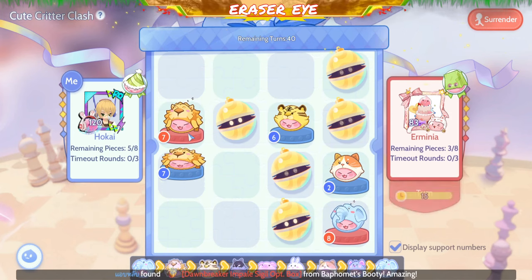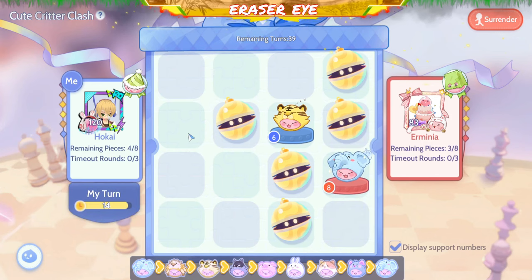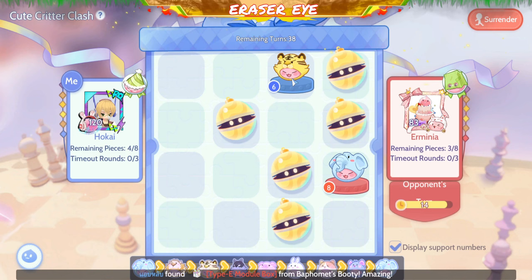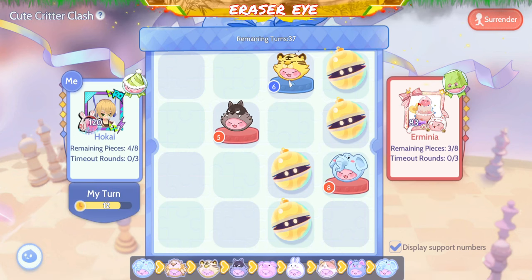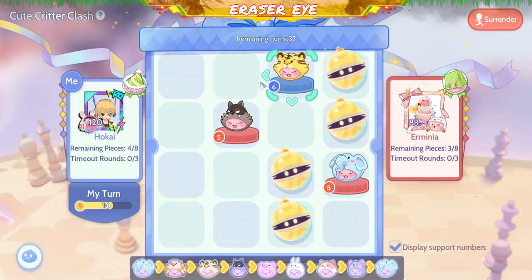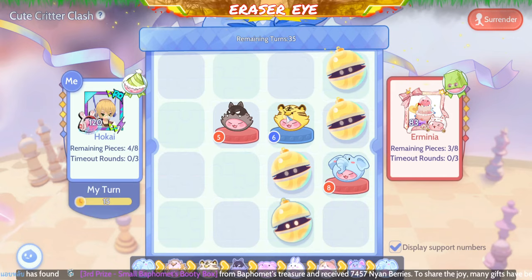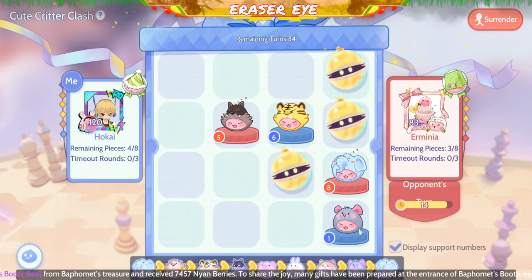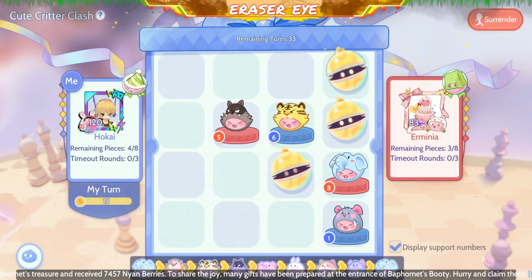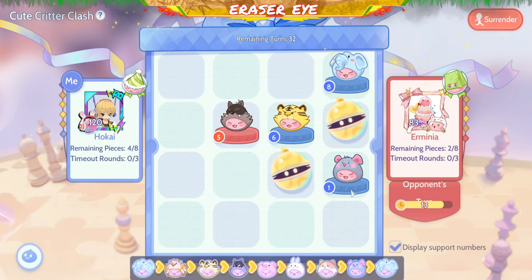Let him eat. There's big guns — 6. Move 6 out of the way like this, and 3 out of the way. It's 5. It's 1, so I'll eat his 8 — look at this. 1 over 8. 1 will eat 8, see that?